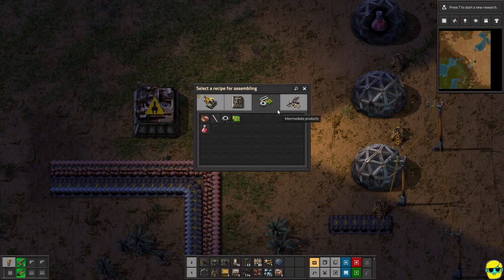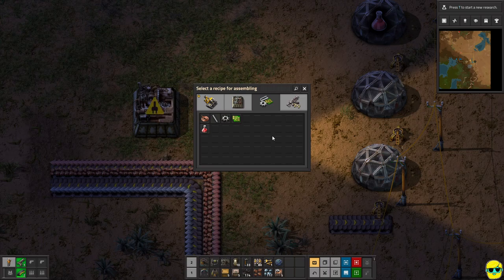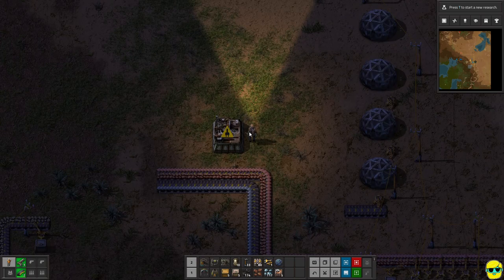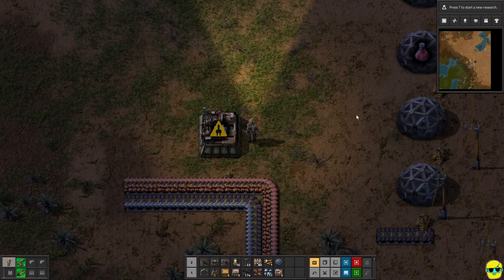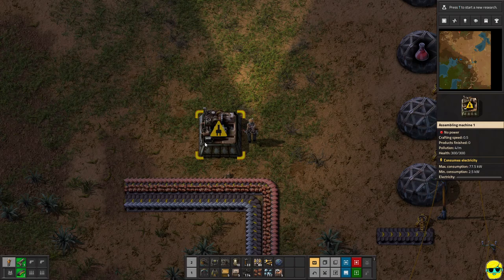I like to start with intermediate products. I'm going to need so many gears and circuits — it's staggering. I also want red science so I can have research going without running back and forth. So let's start with gears. Once I select gears — because I have alt mode on, remember you can push left alt to toggle the picture of what's being produced at a facility — you can see a gear wheel there. When I click on it, it tells you it just needs iron plates to make a gear. So I can just take plates off of this bus line and drop them into my assembler, and I'm good to go.